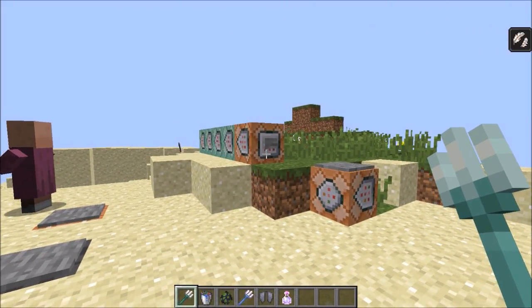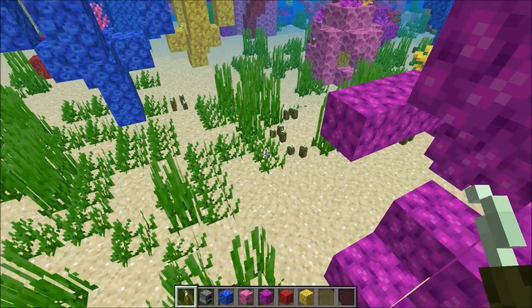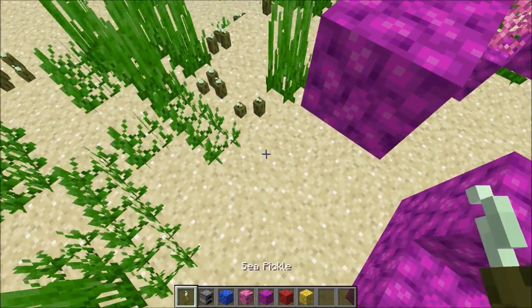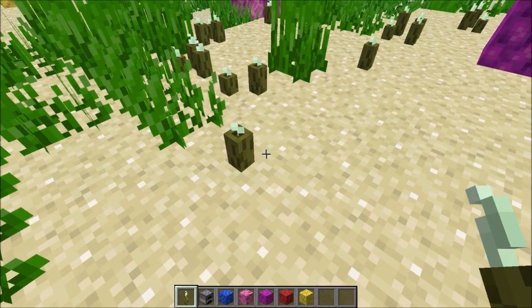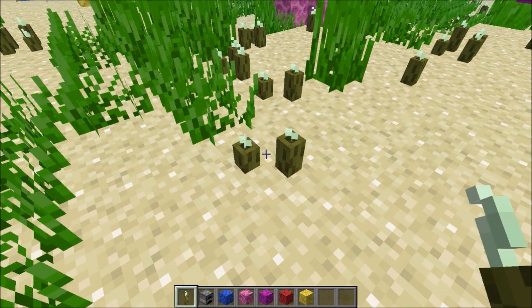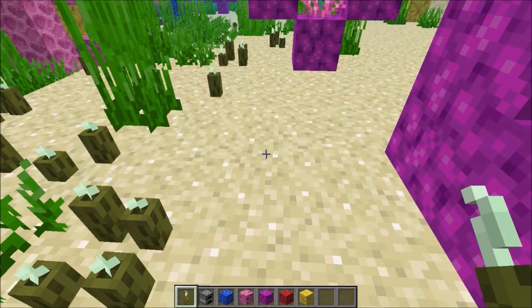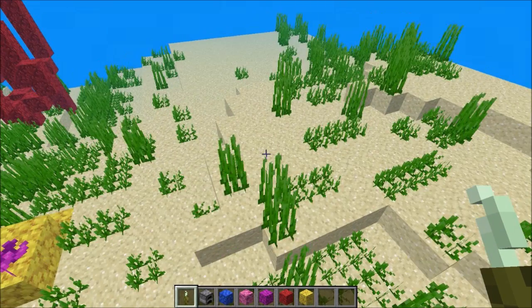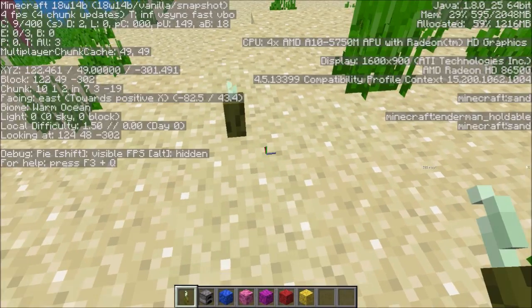Now let's move on to 18w14b. In 18w14b they have added sea pickles. Here's a sea pickle — we can plant it and you can have up to 4 in one block. And if we go over to where there are no pickles, let's place a pickle.